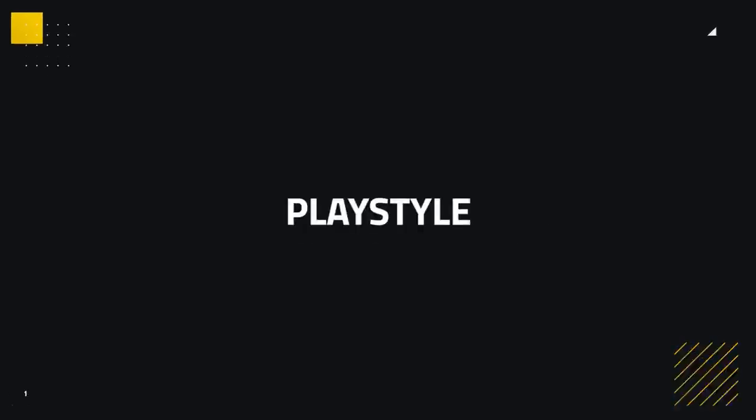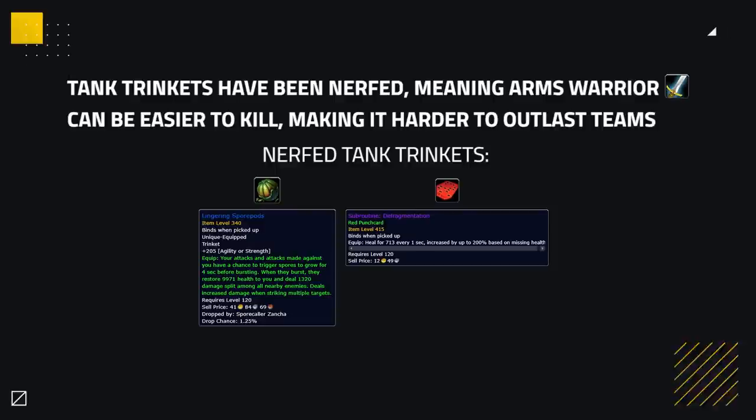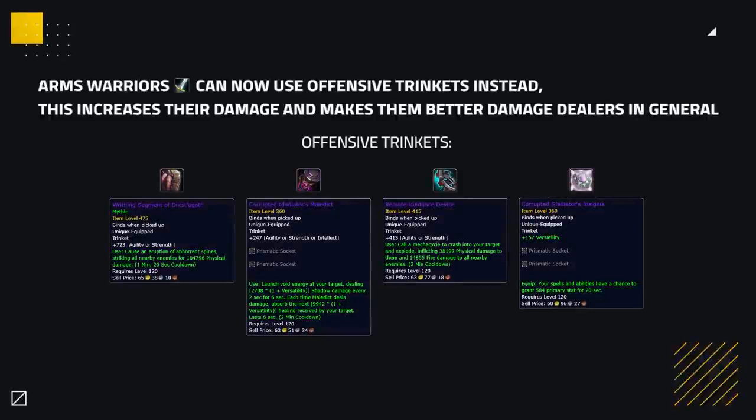Now that we've covered the best corruption pieces, we can get into the playstyle of an Arms Warrior in 8.3. Tank trinkets were nerfed heavily, meaning Arms Warriors can be easier to kill, making it harder to outlast teams in general. This means Arms Warriors may need more help surviving from partners, but it also means we can now use offensive trinkets instead, increasing our damage and making us better damage dealers, playing more offensively than usual.